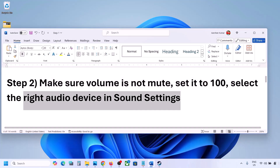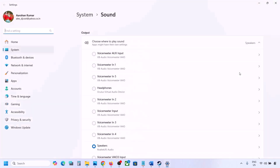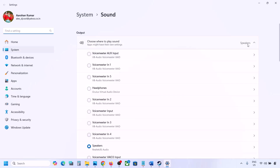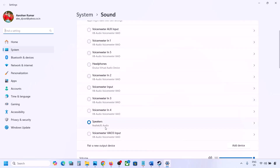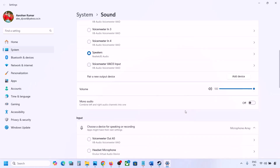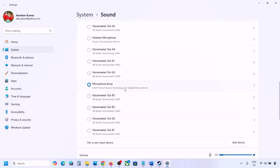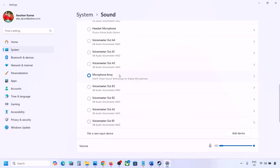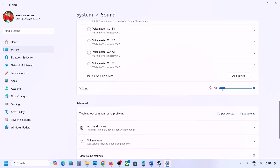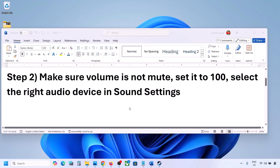Also select the right audio device in Sound Settings. Right-click on the speaker icon and go to Sound Settings. Under 'Choose where to play sound', you might see multiple devices — sometimes a controller or other audio device is selected. Select your correct audio device and make sure it is set to 100. Scroll down for input: if you're using a microphone, select the right microphone and make sure the volume is set to 100.